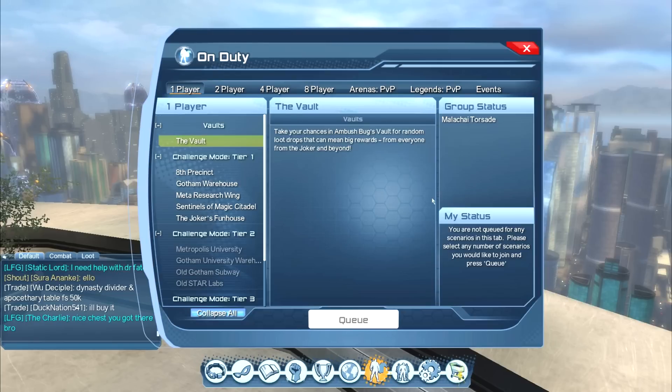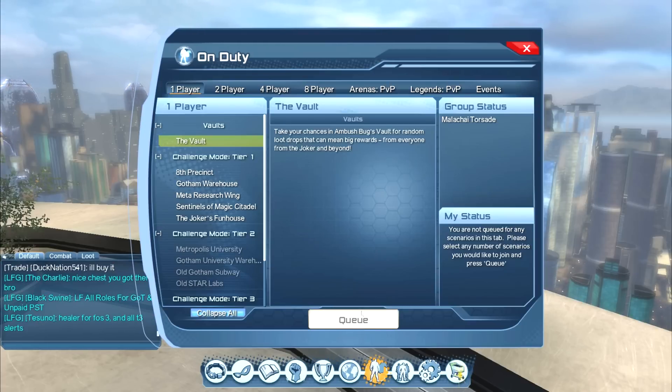One thing to keep in mind about all of these On Duty activities: you queue for them. Even if it's solo, you still queue for it. You can queue from anywhere, and once you're done — let's say I go to the Vault and finish up — it will put me right back to where I was. So you can queue, go back to questing, join an alert or a duo or what have you, and then as soon as it's done, it plops you right back out so you can go right back to questing.